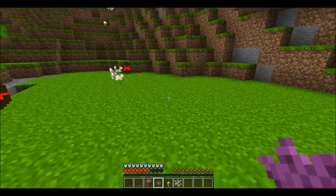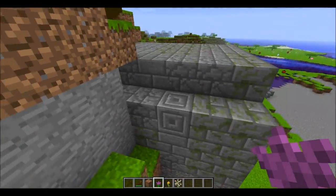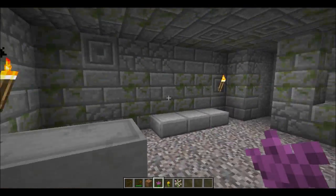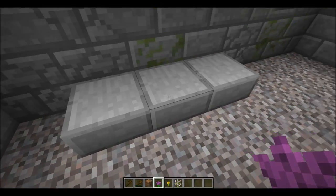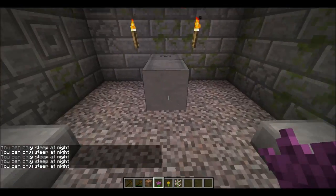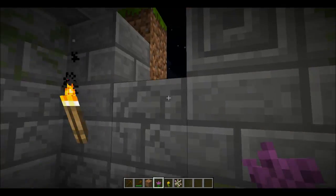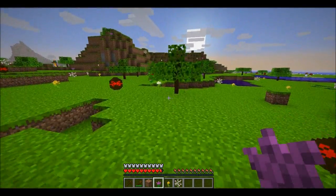Another thing that you'll notice are these randomly generated structures. Let me go ahead and go into creative mode — these are Jesus tombs. Any mod that involves Easter has to include Jesus in it. These are randomly generated and there are a few different designs. This one has some gravel floors and some neat looking stone. And it has this thing — a tombstone — and it acts like a bed; you can sleep on it. That probably doesn't work quite yet, so that's something they're working on. So that's the new biome that the mod includes.